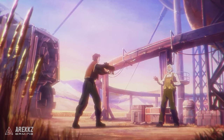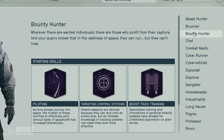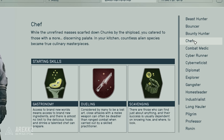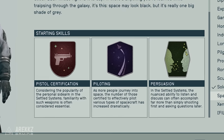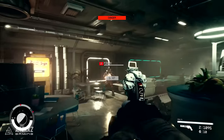Remember when you make a character and pick a background, you get 3 skills based on that background for free. You also get some unique dialogue options based on your background, but I would recommend picking a background with skills that you think you will benefit from for the rest of the game. For example, I picked the space scoundrel background, but I pretty much never use pistols as I got further in the game, so that perk is kind of a waste.